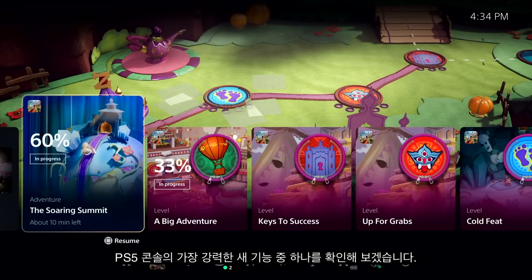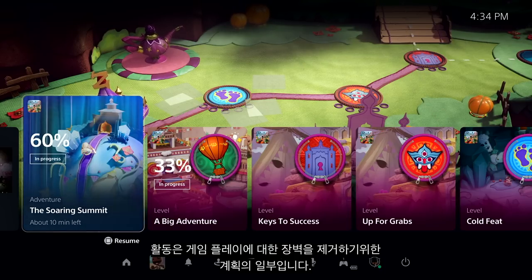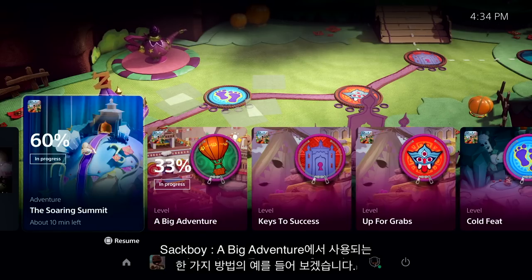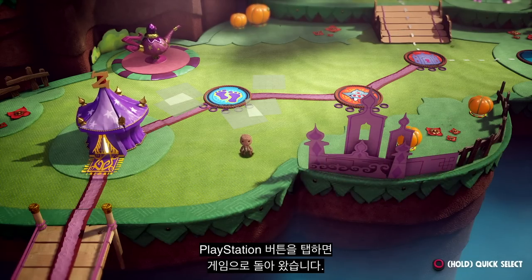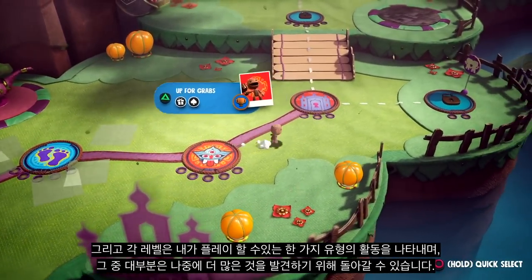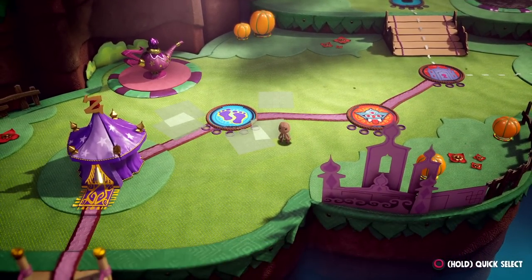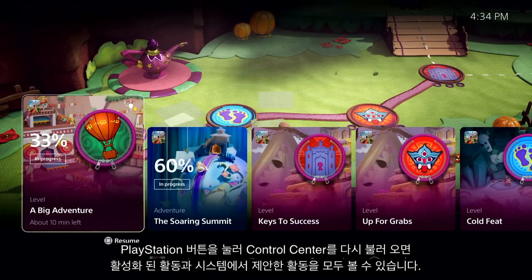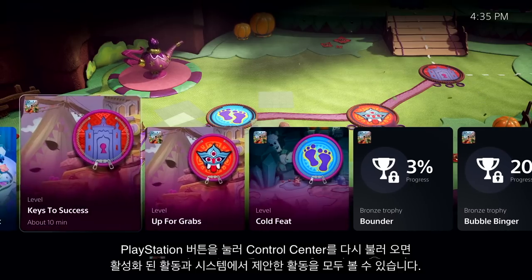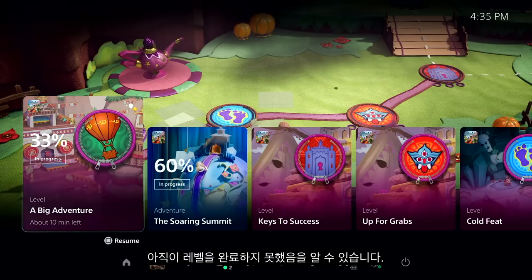Let's check out one of the most powerful new features of the PS5 console — Activities. Activities are part of the plan to remove barriers to gameplay. Let's get an example of one way they're used in Sackboy: A Big Adventure. With a tap of the PlayStation button, I'm back to playing the game. Sackboy is packed with things to discover, and each level represents one type of activity I can play, many of which I can go back to later. I tap the PlayStation button to bring up the Control Center again. I can see a number of available activities, both active and suggested by the system. Let's take the first one — A Big Adventure. I can see that I haven't quite completed this level yet — I'm at 33%.